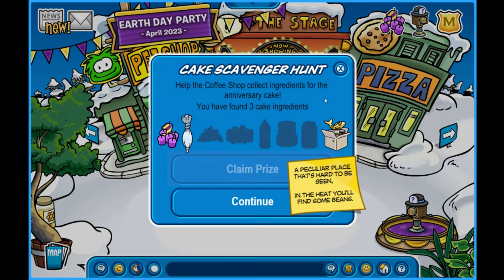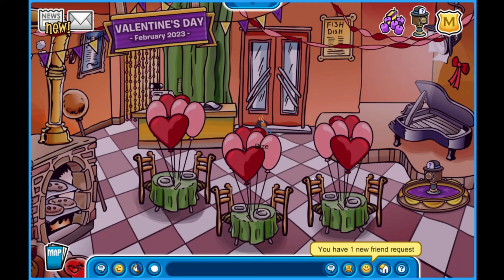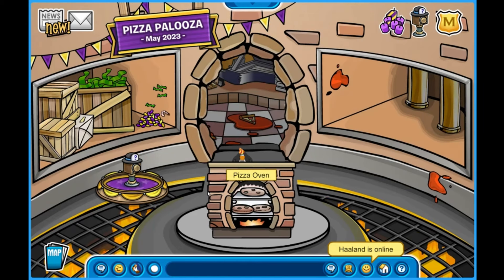Next up we have the clue: 'A particular place that's hard to be seen in the heat, you'll find some beans.' I had no idea this existed — I'm glad I'm doing this video so you guys can know too. Apparently you can go inside of this oven. I had no idea — I'm actually genuinely surprised.